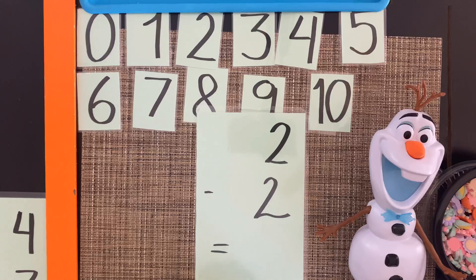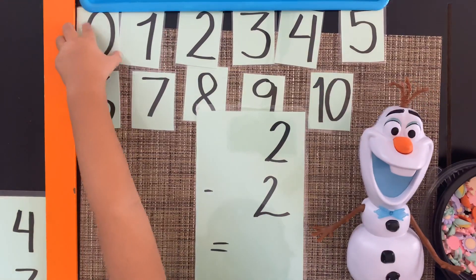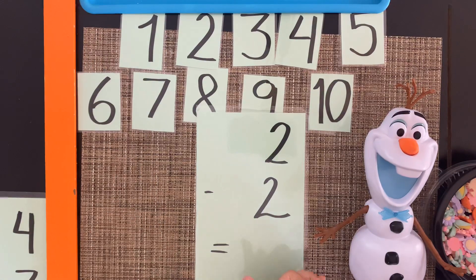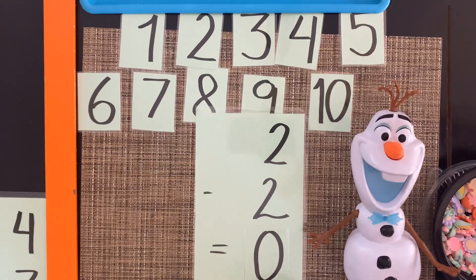So how many does he have left? Zero. So two minus two equals zero. Zero! Good job.